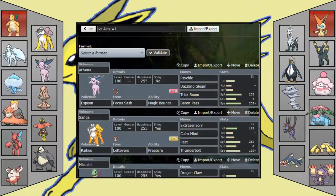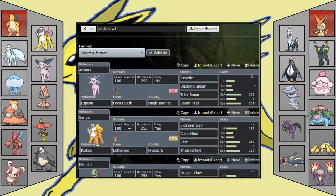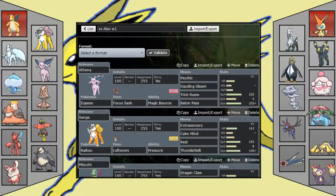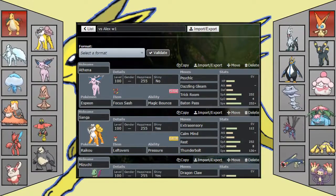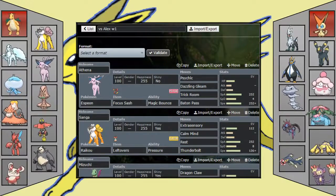Starting off, I wanted to build around the Trick Room Mega Camel idea this week, because looking at Alex's team, Mega Camel comes in under Trick Room and gets a kill basically every time.